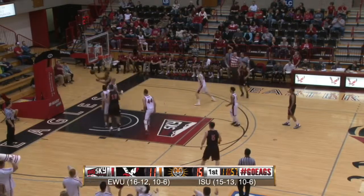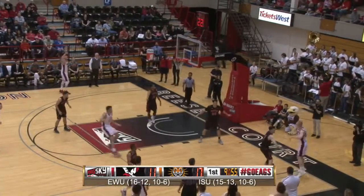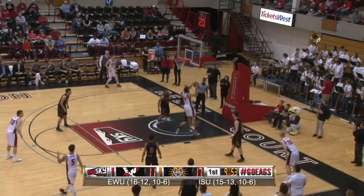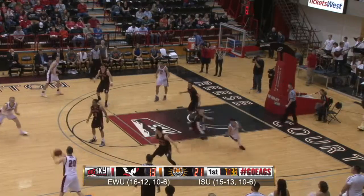Wilson underhands it to Hall, he'll drive down the right of the key, has a shot rejected out of bounds. Finally gets it into the right corner to Blisnick. Now inside Joyce, drives down the lane, off-balance shot good.